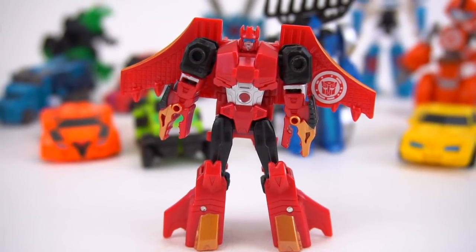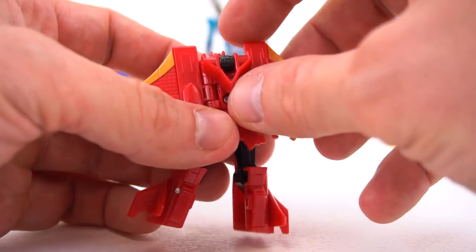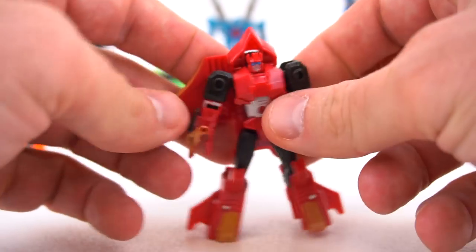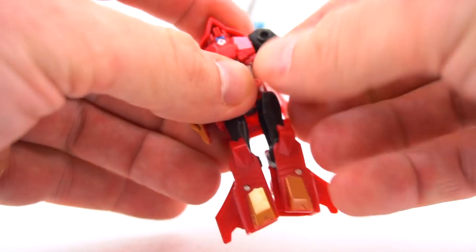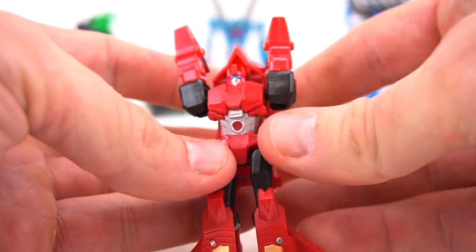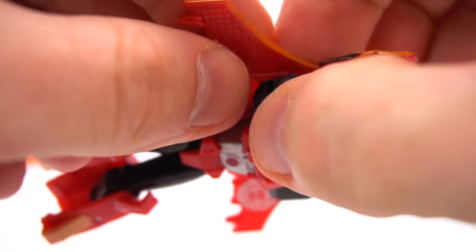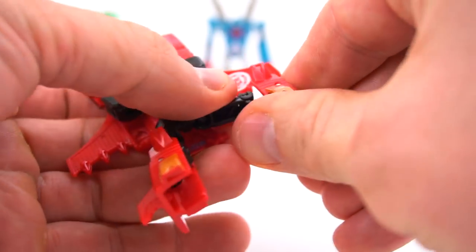Now it's time to transform him. Twinferno transforms pretty well — I like the way he transforms. First, flip him around and flip up the front end of the nose of the jet. Flip his wings back. Then these dragon heads — they're kind of tight on this one — you twist them forward, just like that, straight up. Then close the wings. This short little circle post goes right into the wing — boom — and do the other side — boom.